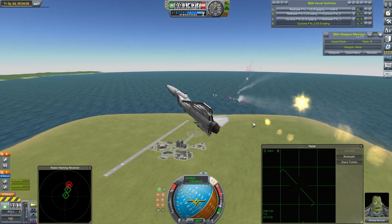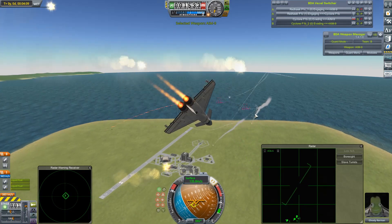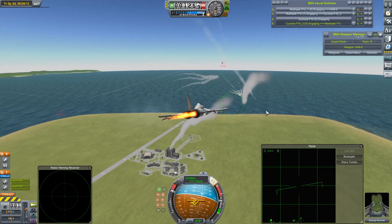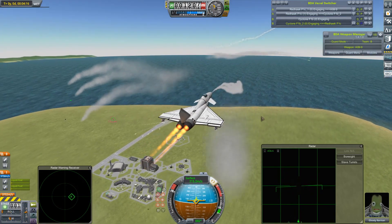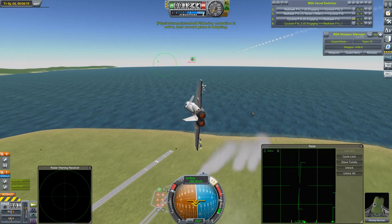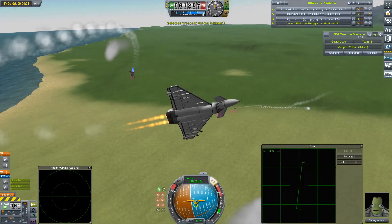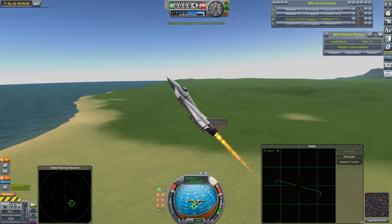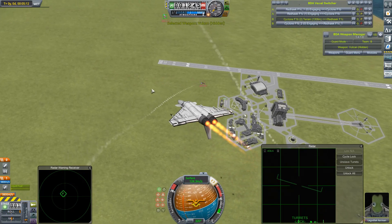Just a quick aside before we return to the space plane hangar. I discussed in the last video on version 1.4.0 some planned changes with the Sidewinder missiles, which were a little bit overpowered. Those changes have now been implemented. The Sidewinders are now no longer the almost guaranteed kill against AI pilots that they once were — as you can see in this segment where Sidewinders are going backwards and forwards, and with the help of some healthy flare use, no kills are made on either side.